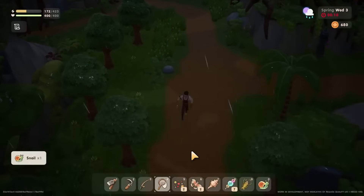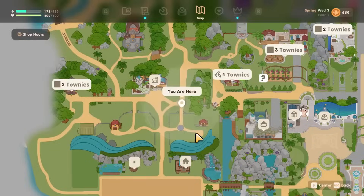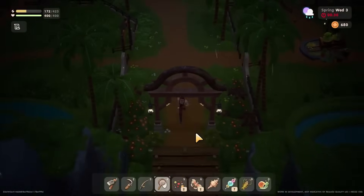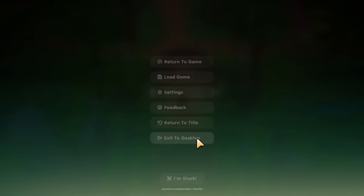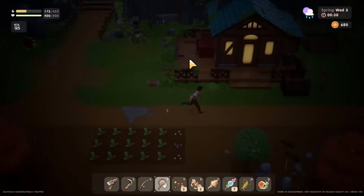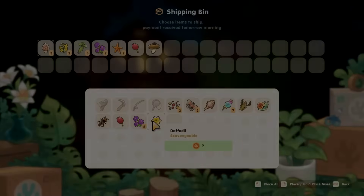I find 80% is a sweet spot for me. But another cool feature: if you are playing on default 100% and struggling to get back to your farm before 1am, you can drop the game speed down to 50% to give yourself extra time so you don't pass out. This is super handy if you are up in the mines or foraging far away and have lost track of time.